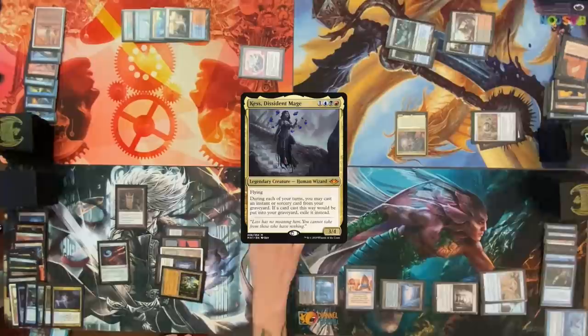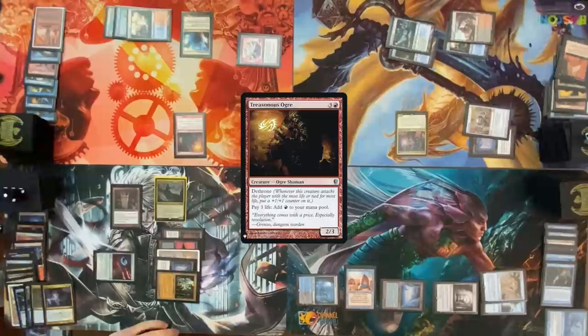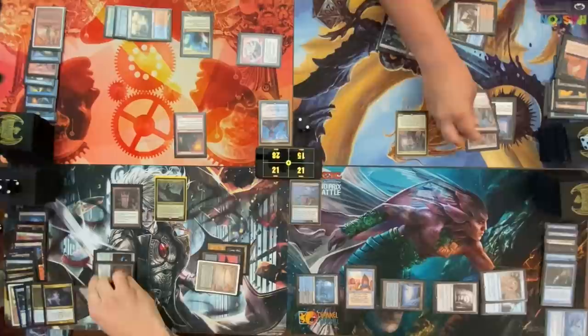Mana Crypt — damage. Draw a card. Cast Distant Mage, floating one colorless mana. Cast a Mystical Tutor from my graveyard — put Ad Nauseam on top of my library. Pass turn. Draw, cast Treason Soaker. Pass turn. I'll roll. Has anybody won one of these? Cast Underworld Breach — go at it, have fun.